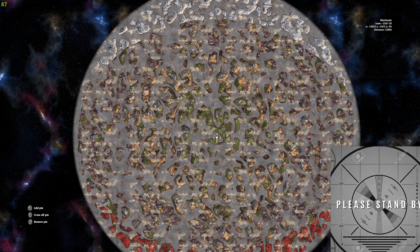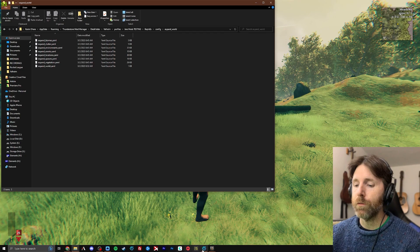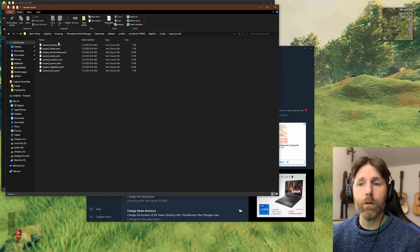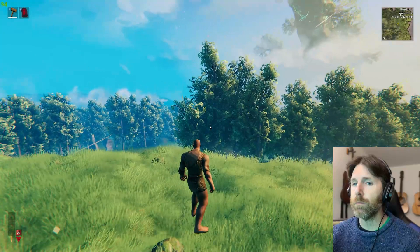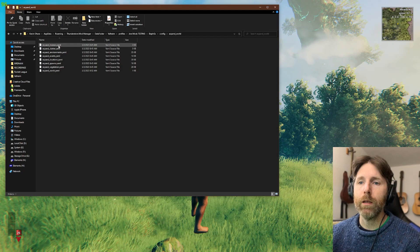Now we're going to look at the files. If you go to Settings > Browse Profile Folder, then BepInEx > Config > Expand World, here are your files. The files we're going to be talking about mostly today are the world file for Expand World and expand_biomes.